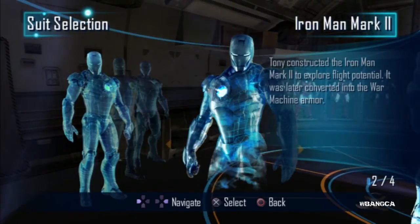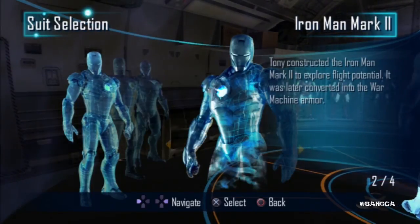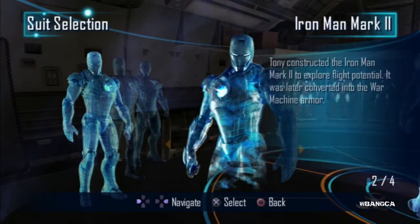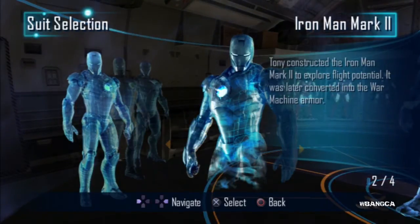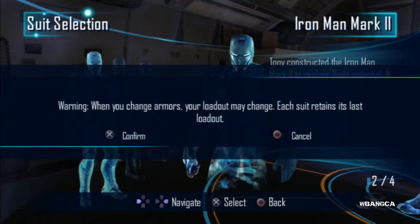This Mark 2 was created to explore flight potentials apparently, and then it turned into the Iron Man armor because it was taken. But yeah, it's all silver, it's all kind of grayish — you can't really see anything. You'll notice that the color is really not there, but we're gonna go into the game and check it out.